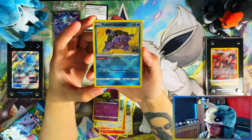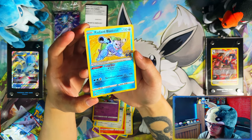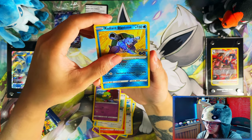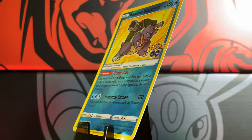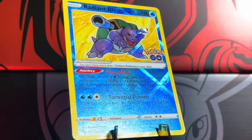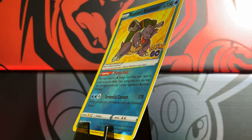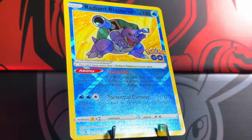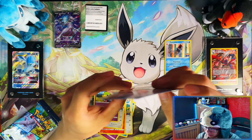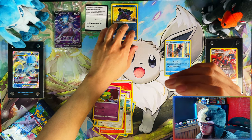First pack magic on the Elite Trainer Box — we got a Radiant Blastoise! Nice. This one looks quite nicely centered. The Garagos follows. This one's not badly centered, I might actually send it in for grading — oh, it's slanted. Ah, I might send it, I might not. First pack magic with a Radiant Blastoise on the Elite Trainer Box!